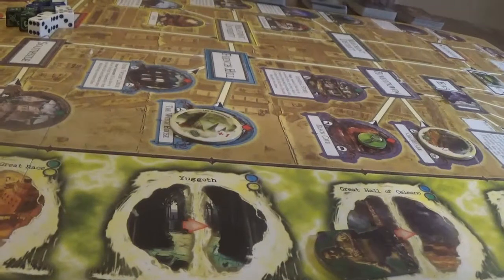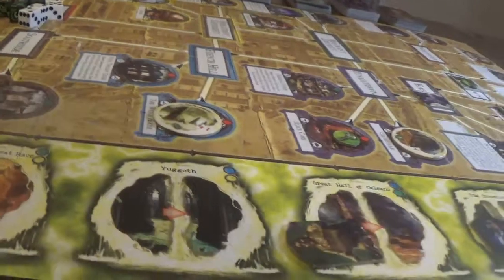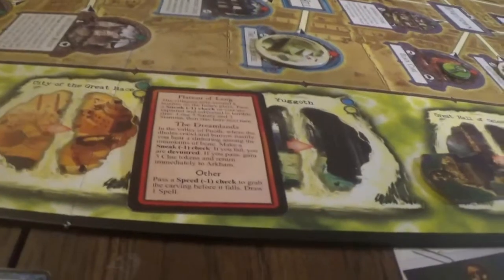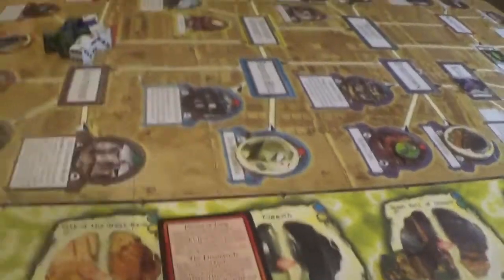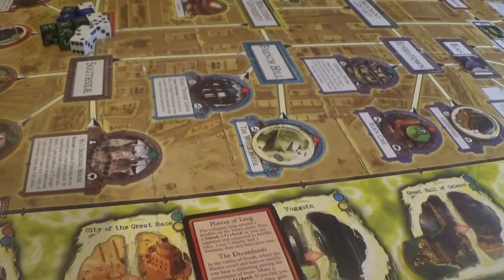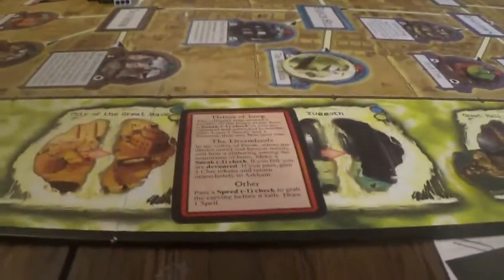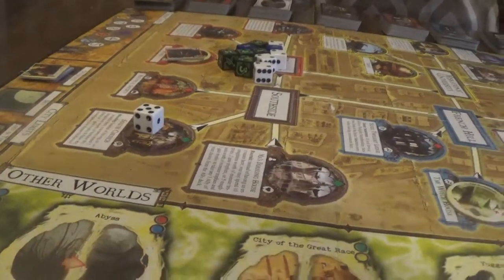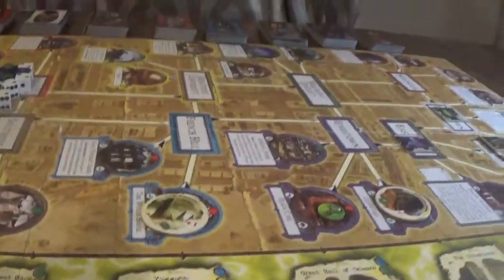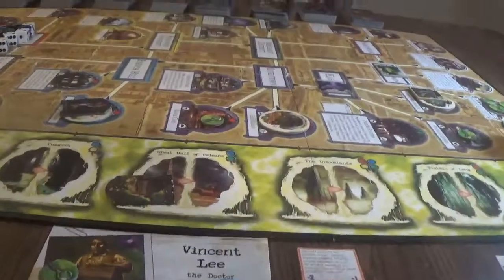Bob is going to have an encounter at the Dreamlands. In the Valley of Noth, where the doles crawl and burrow, you hear a slithering among the mountains of bone. Make a sneak minus one check. Holy shit - if you fail, you are devoured; if you pass, gain three clue tokens and return to Arkham. I'm going to have to spend some clue tokens here. I pass on my first roll. So I gain three clue tokens and immediately return to Arkham.